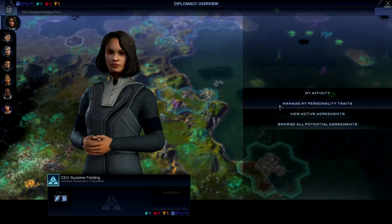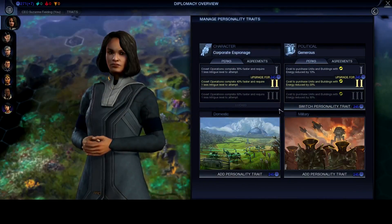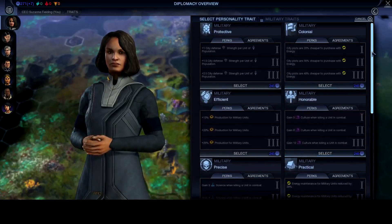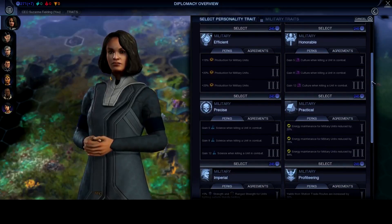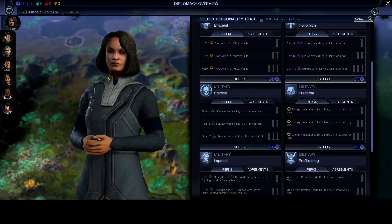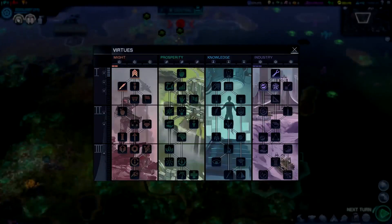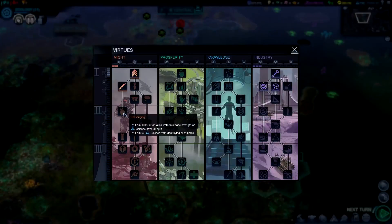Where are we at for our diplomatic capital? We're at 271. We can actually purchase additional buildings. Thinking about military production, I was considering the science deal. Looking at our virtues, it looks like as soon as we gain our next level, we could actually pick up 'earn 100% of alien lifeform's base strength as science after killing it,' and then also earn 90 science from destroying alien nests. Very cool.